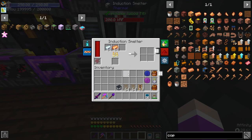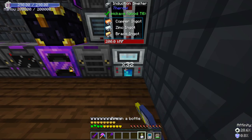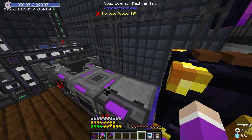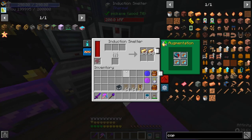I do have an induction smelter. Just put these two in here — it has max speed upgrades, so that's perfect. Speed it up a little bit more. You actually really struggle with power draw, even though this cable should be able to pass enough power in it.